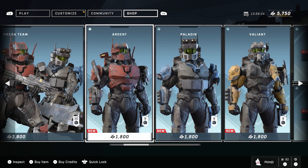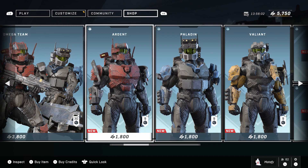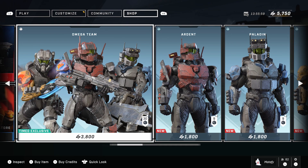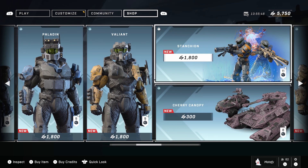If you buy all three bundles individually it would cost you $5,400 credits — $1,800 times three. So if you buy the Super Bundle at 3,800 credits, you save yourself about $1,600 credits. I said $2,000 earlier but it's actually $1,600 in savings if you buy the Super Bundle.